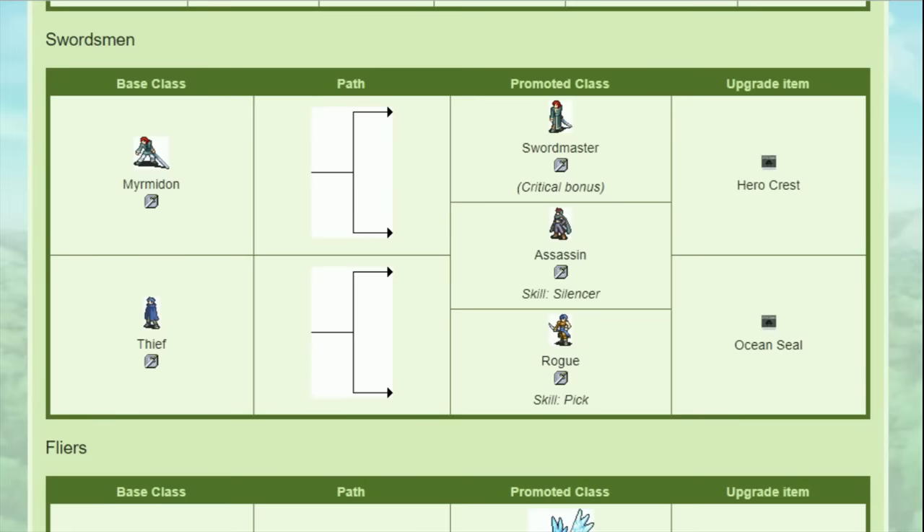Next is Cormag, the Wyvern Rider. He too basically has a choice between Wyvern Knight or a sword rank, although in his case he actually gets D swords instead of E. This choice is also very unbalanced. Wyvern Knight gets a really big plus 3 speed bonus while Wyvern Lord gets plus 0. And Cormag is definitely not fast enough to where he doubles everything by default. The only thing Wyvern Lord has to answer for this is plus 2 defense versus Wyvern Knight's plus 0. But Cormag definitely needs speed more than he needs defense.